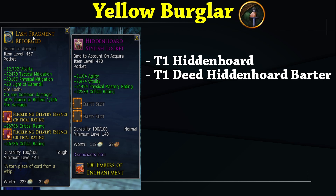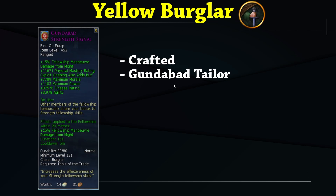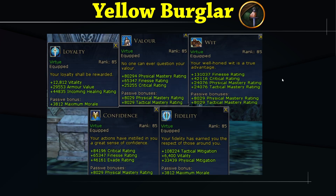The Keen Eye essence stacks with the red line trait for reducing crit defense. The necklace comes from SV, upgraded to teal through Delvings, and Update 35 will have a barter for the purple necklace. The class essence can be gotten from SV or Doom. For pocket, the Lash or Bell is best; otherwise the Hidden Horde Stylish Locket works. The best offhand is the Honed Dagger of Old Eregion from the Doom Skirmish, and the best ranged signal is the Gundabad Strength Signal for physical mastery, crafted by Gundabad Tailors.